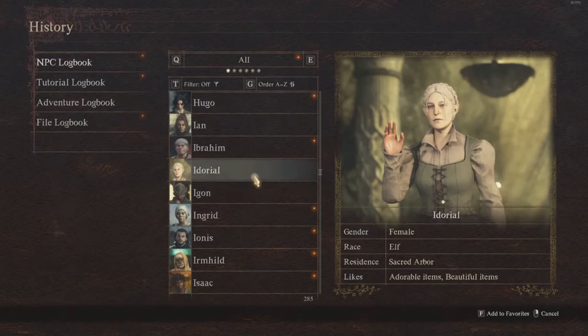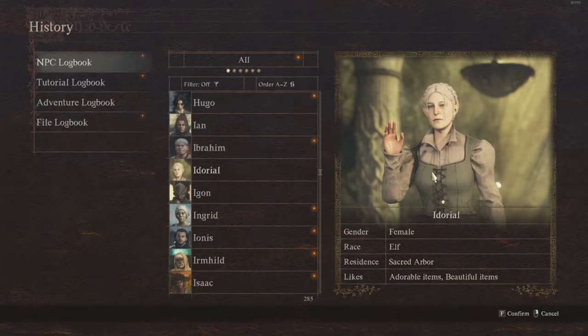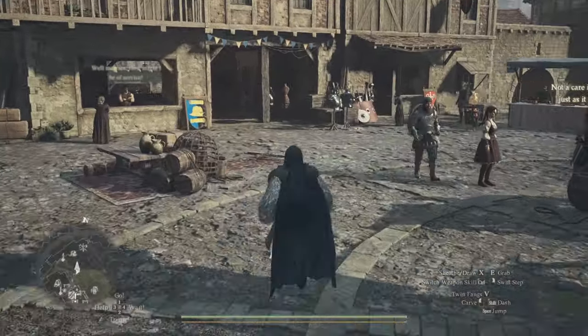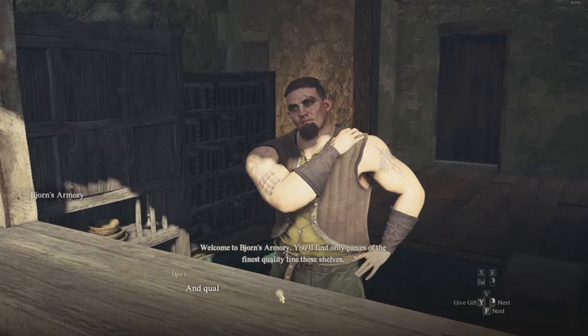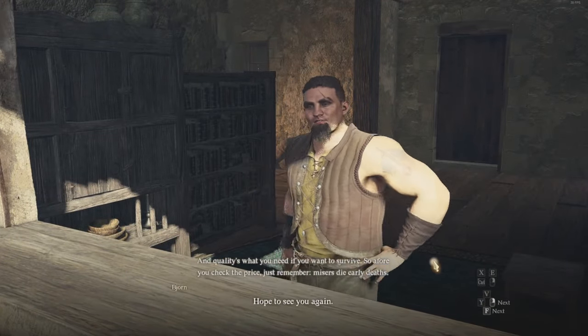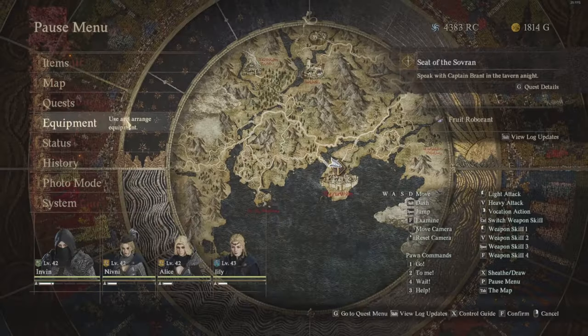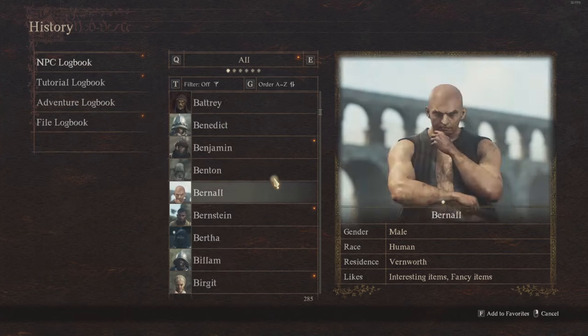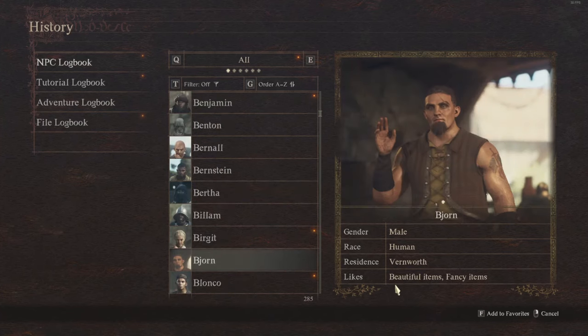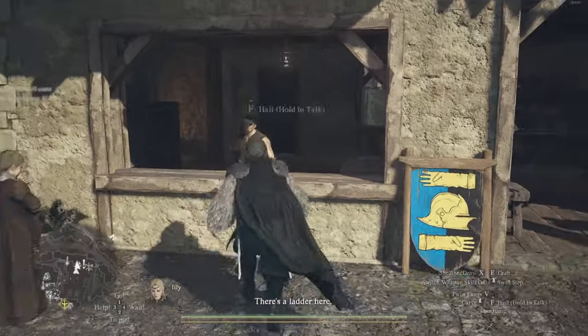For example, if we look at Adoriel — a female elf in the Sacred Arbor, the City of the Elves — she likes adorable and beautiful items, so things like flowers will work. Most NPCs will take bundles of flowers. If you're not sure what an NPC's name is, simply go up to them and interact — their name will appear at the top of the text box, and you can then look them up in the NPC logbook to see how to increase your relation with them.